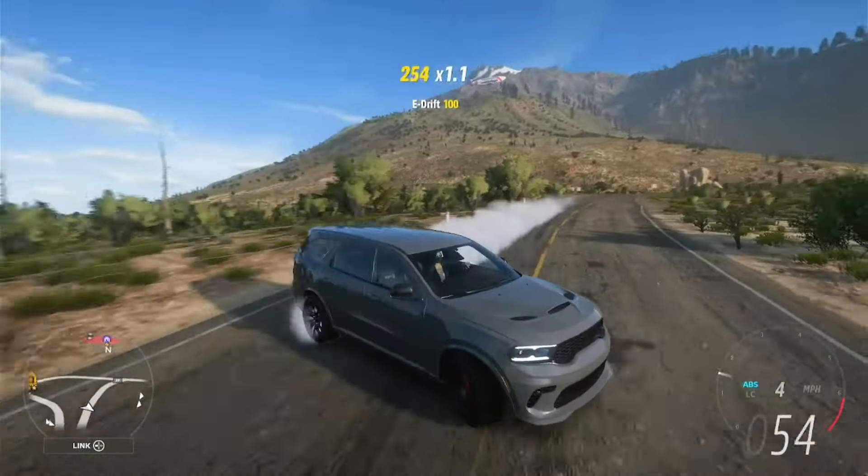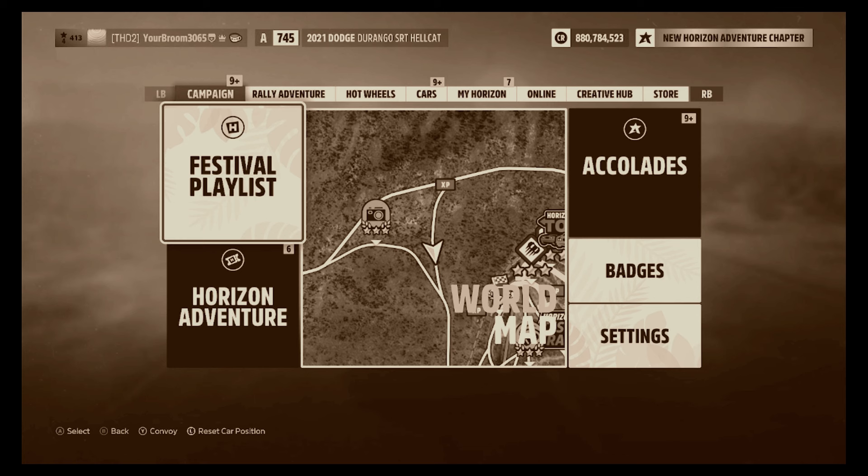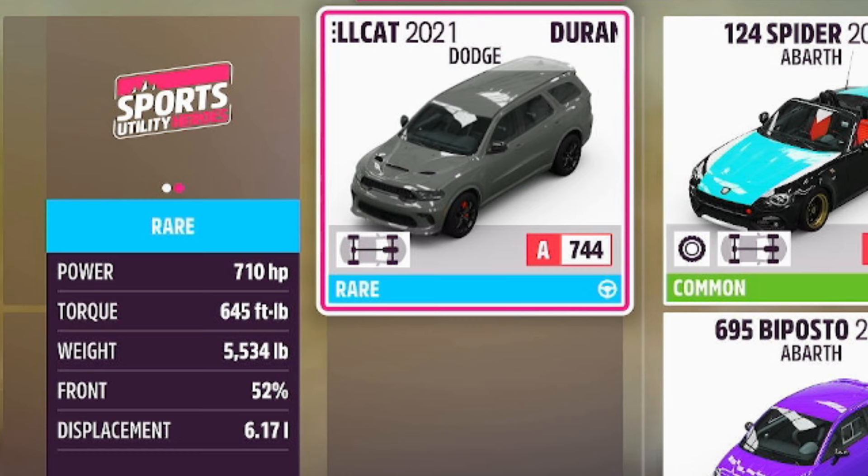Welcome to a slice of America, because for 20 points this week you can go ahead and get yourself the Dodge Durango SRT from 2021. From stock, this thing makes 710 brake horsepower with a whopping 645 pounds of torque, and it weighs over 5,530 pounds, which is so, so heavy.